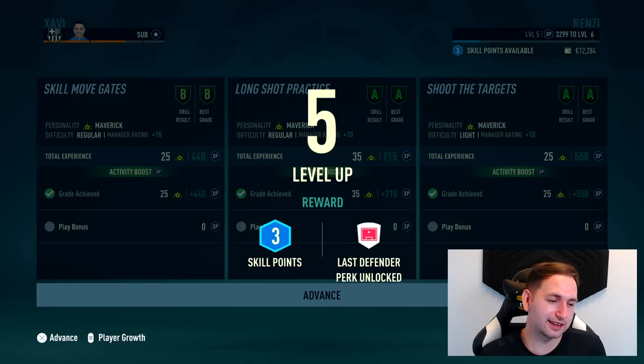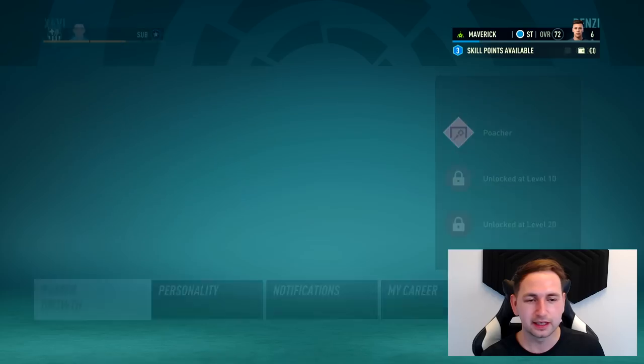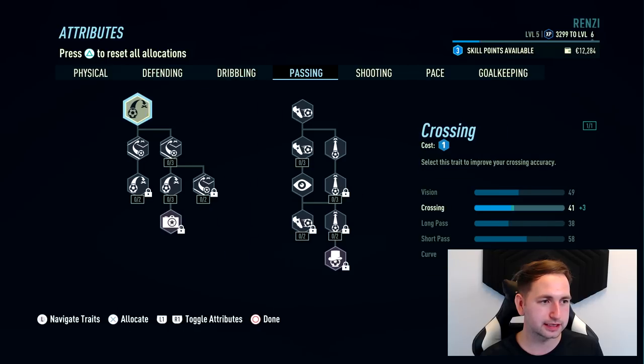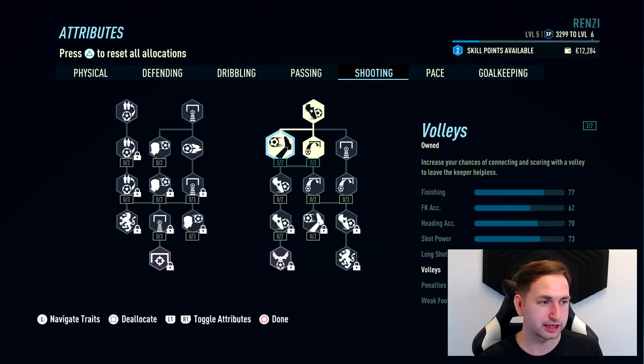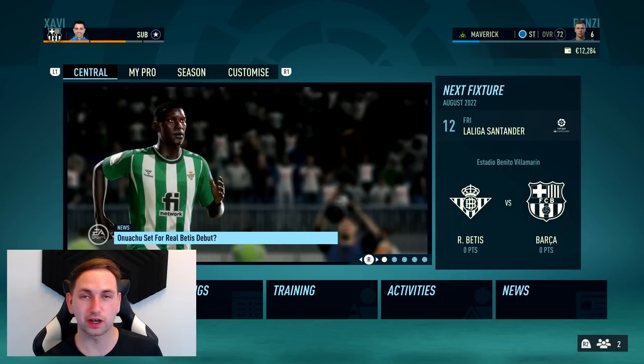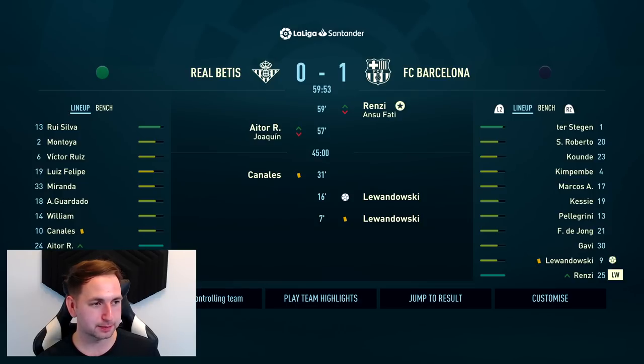Okay, I'll literally level up, do a bit of training. We're still not in the first team, which I quite like at the moment. I like the idea of coming off the bench for maybe half a season until we start starting games. Another three skill points this time - I'm going to go ahead and put them in volleys. Two left over, let's put them in there. And now the time is finally here - Real Betis, away from home, first game of the season. Our debut for Barcelona officially in La Liga.